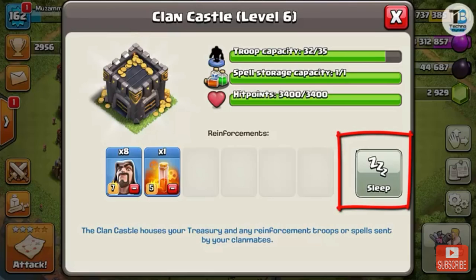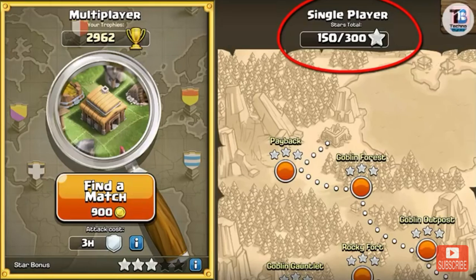This sneak peek shows that clan castle troops can sleep now, but if the clan castle is destroyed, the troops will die also. New missions have also been added to the game.